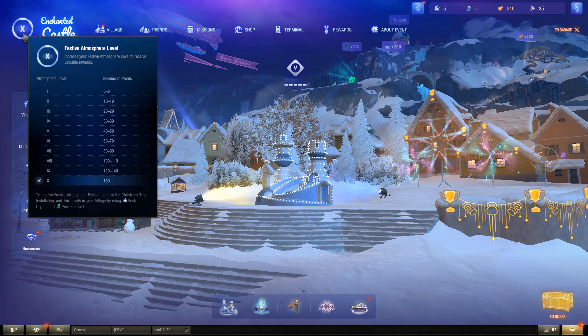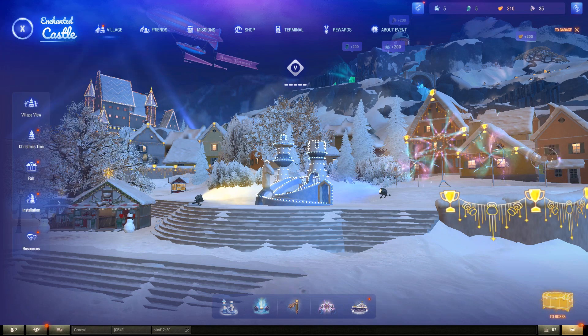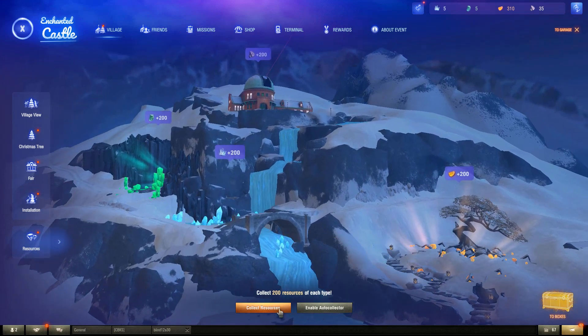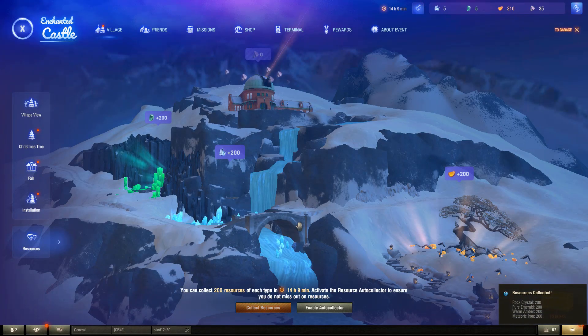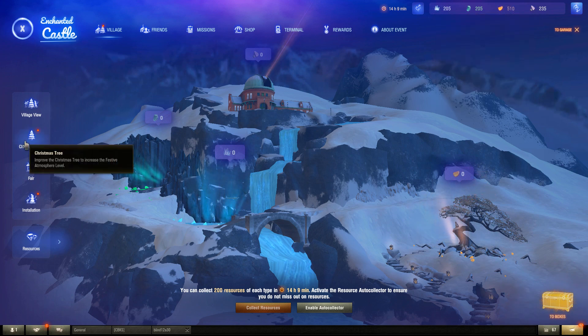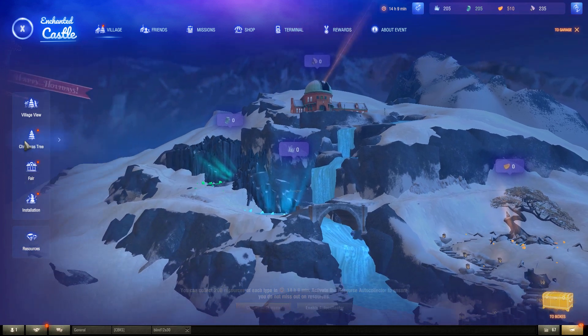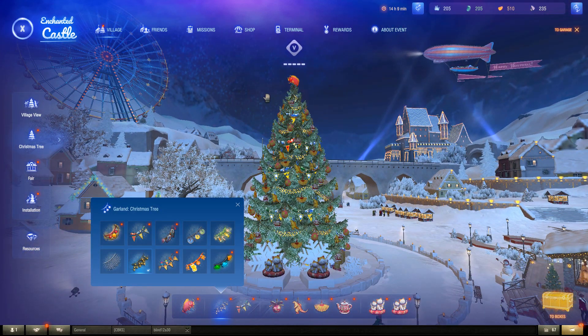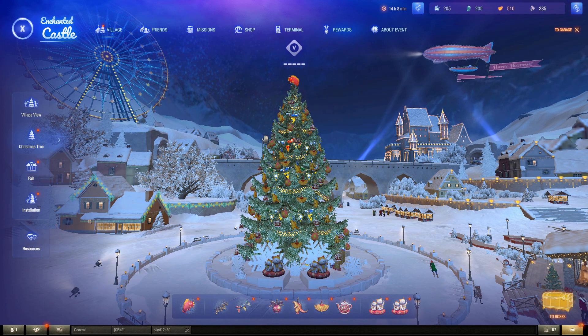I was able to get to level 10 without playing a single game. The way I did it was I went to a section called Resources, and I had the auto collector on, which costs $150,000 per day. It automatically collected these resources. Then when I came in, I spent them on the ornaments using these options over here, decorated all these trees. Everything went up to five, I got level 10, and I got all the rewards.